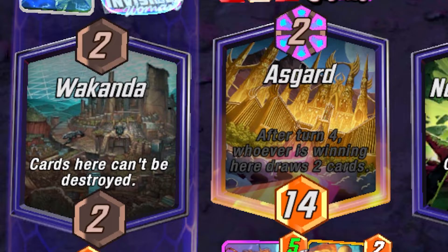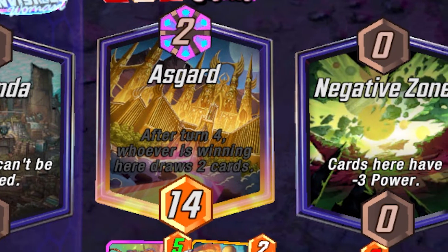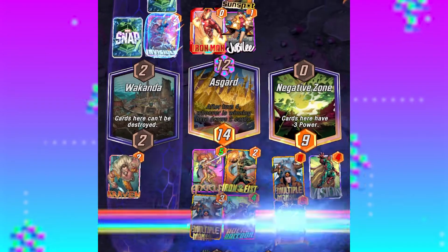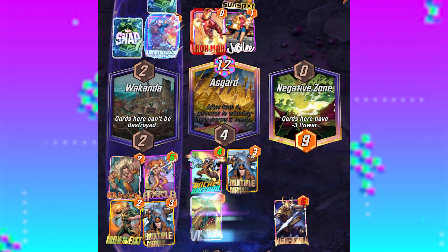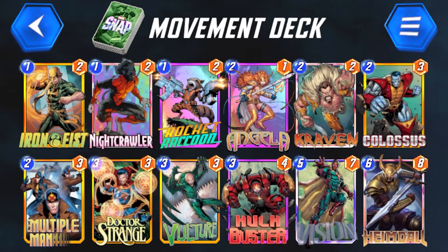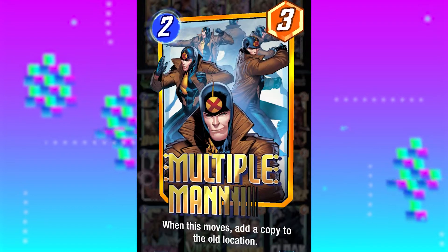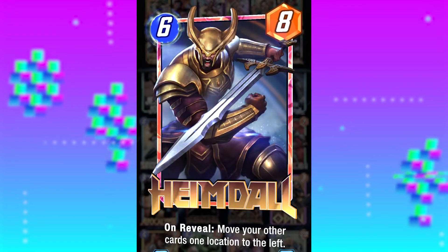Number 3: Movement Deck. One of the coolest things about Marvel Snap is the 3 randomized locations that you need to adapt to each match. And with a whole battlefield to utilize, it'd be crazy not to slide around to win. We're getting a little advanced now with cards from both Pool 1 and Pool 2. The heroes of the movement deck are Iron Fist, Vulture, Multiple Man, and the Bifrost Beast himself, Heimdall.